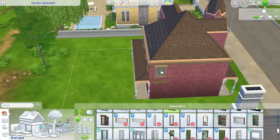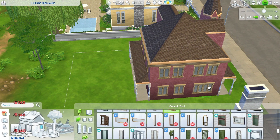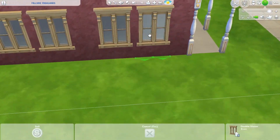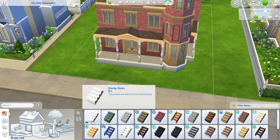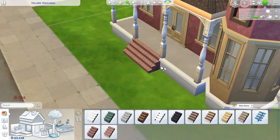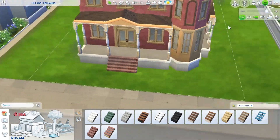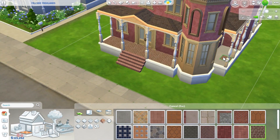Just a trick if you're ever trying to put windows on houses: sometimes it's easier to put the windows on from the inside of the house than the outside. You can also make it even just by counting the squares on the tile system. This house is primarily just red and yellow, so I just wanted to keep it with this red brick.